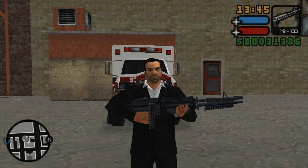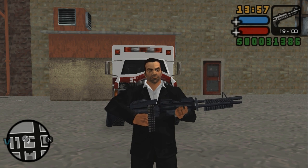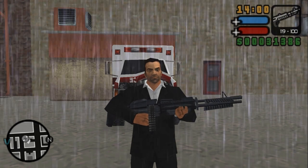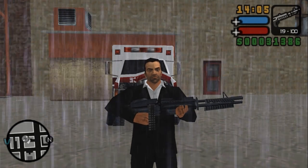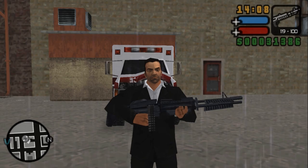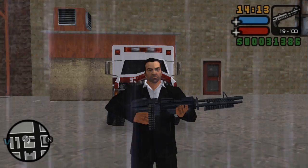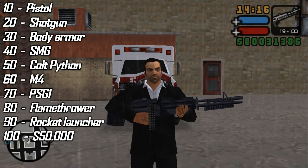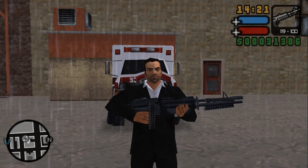Welcome to another GTA LCS 100% walkthrough video. Today I'll show you all the hidden package locations in the game. Normally at the beginning you have access to only 36 packages, but there's a way to get to the other islands early and get the rest. Even with that method you'll only be able to get 96 packages because four are locked until you pass certain missions. After every 10 packages collected you'll get a certain reward shown on screen.